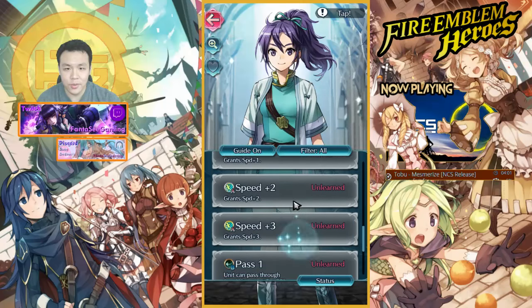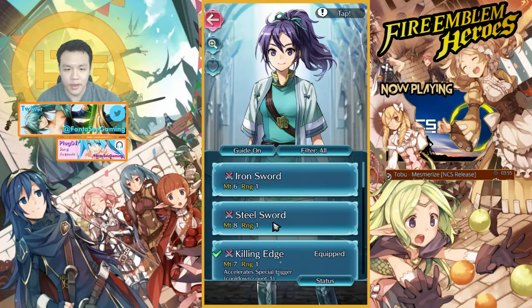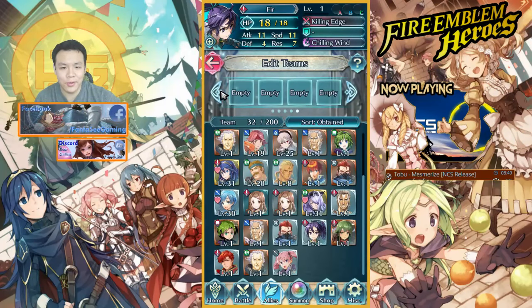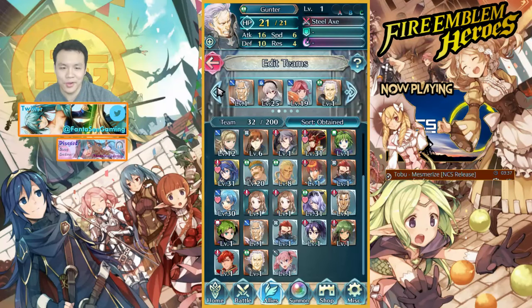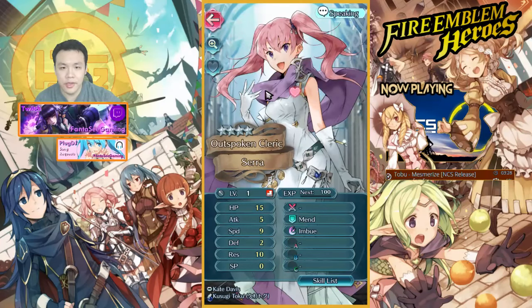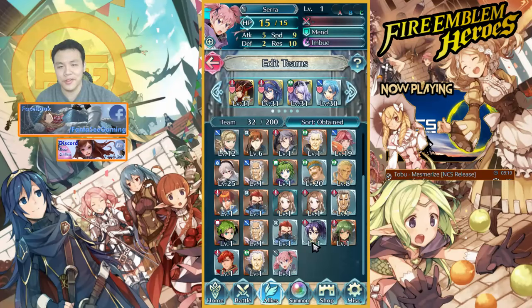Damage dealt is 80% of the unit's resistance — so the higher your resistance, the more damage you do. I think she might be a really nice anti-magic unit. But since most people probably have a lot of sword units, it's probably better to have tanky spear units right now. Since I also use two sword units, I probably need someone to help me counter the tanks. I'll try raising her sometime in the future. No nat fives, but I did get three four-stars in one summon, so that's actually not that bad.